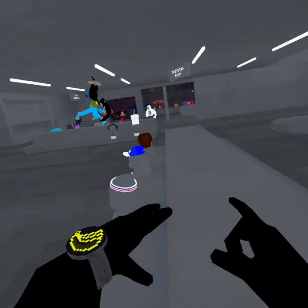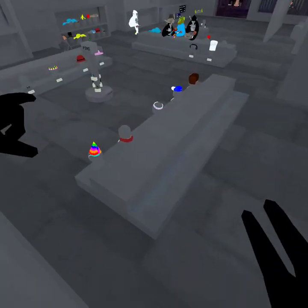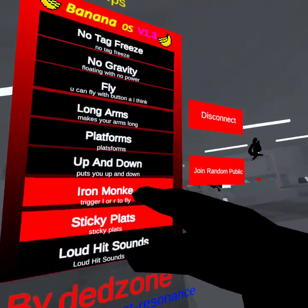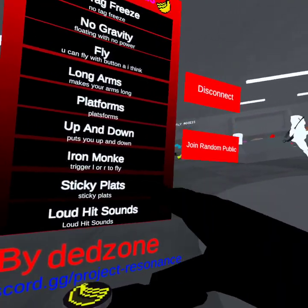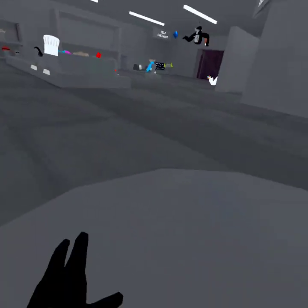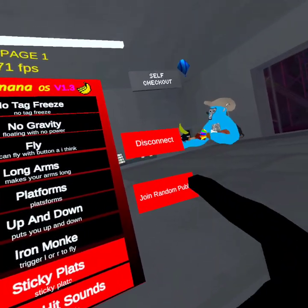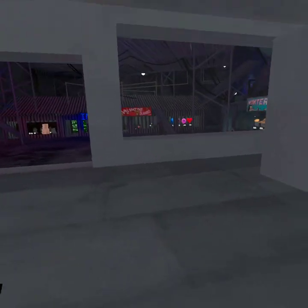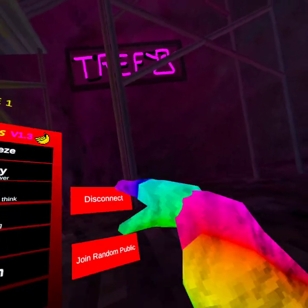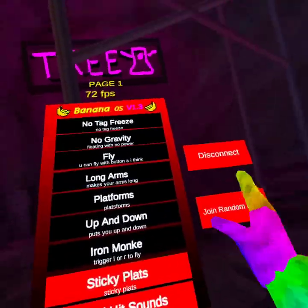Who wants to be it? What's Iron Monk? Who wants to be it? I'm going to buy something real quick. What is Iron Monk? Oh, this makes you fly! Oh, what's that? Blue, you're it. No. Black, you're it. What did I do, bro? Okay, blue is that game. I pick white. Oh, you can't go past that. You can't go past that.